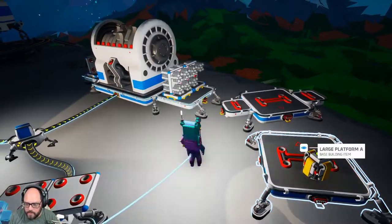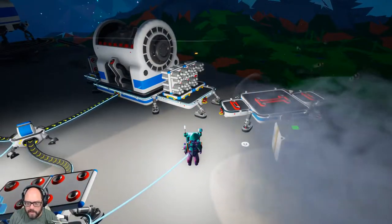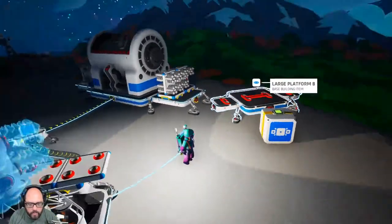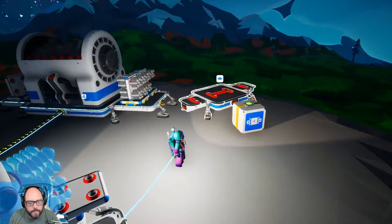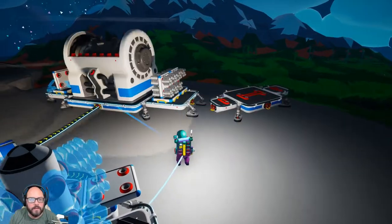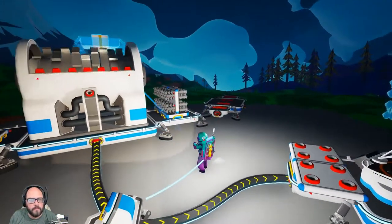I'm starting off today's episode with science. Pack this sucker. So we have a lot of these extra platforms, and I've been repackaging them because we've been developing new platforms. But they don't fit even in the extra large shredder. Viper just asked the question: if we pack it, does the package fit in the shredder? Can it be shredded?